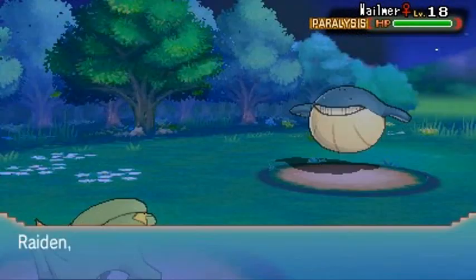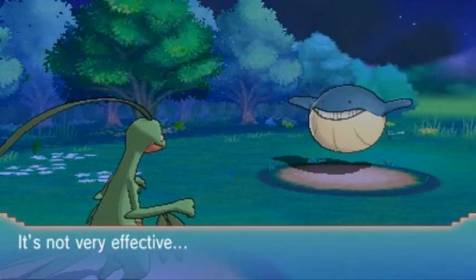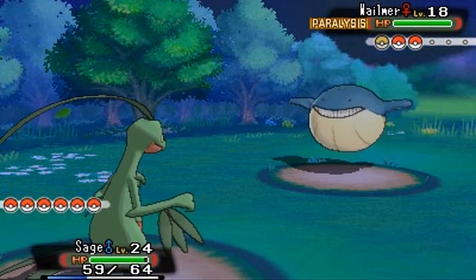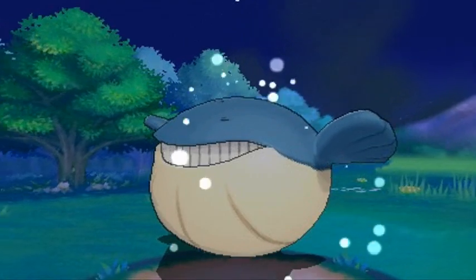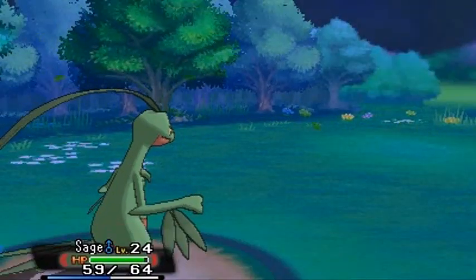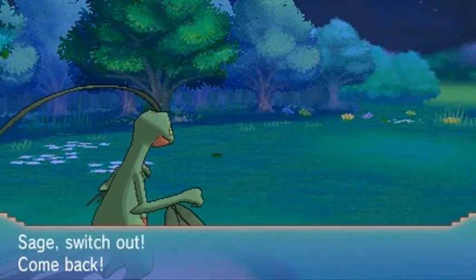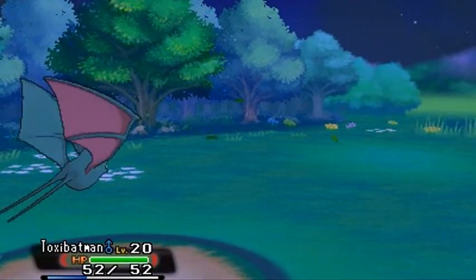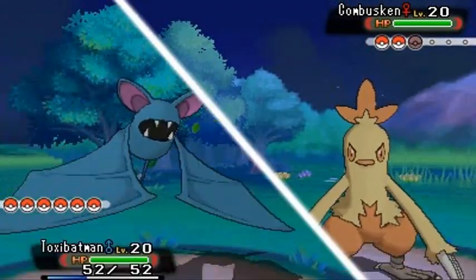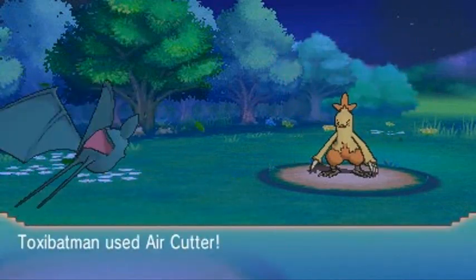Let's go to Sage of the Halo - go Sage! Wailmer comes out with Water Gun again. Let's go with Leaf Blade and finish this guy off - there we go! That is how you do it. Everybody's getting experience points, and now she's sending out her best Pokémon, Combusken. So we're switching to Toxic Batman - bring it on, I am feeling very confident today. Combusken, meet my Toxic Batman. Air Cutter attack! It does have Flame Charge so that might increase its Speed.